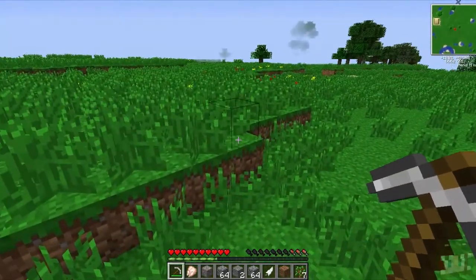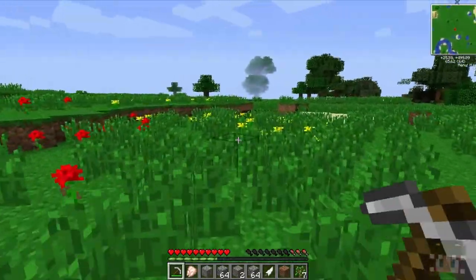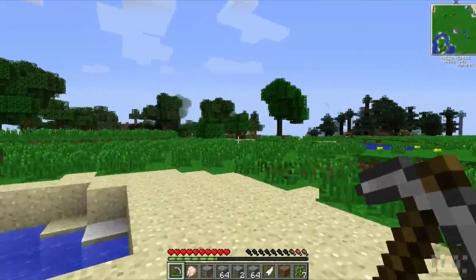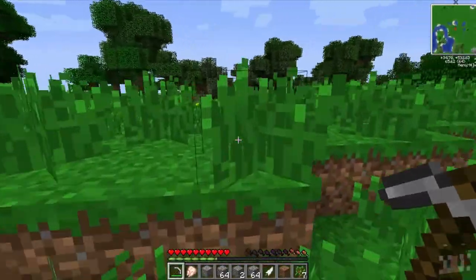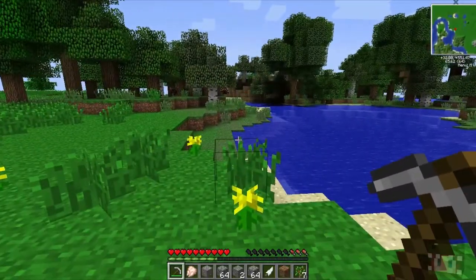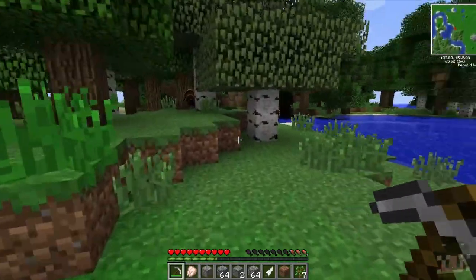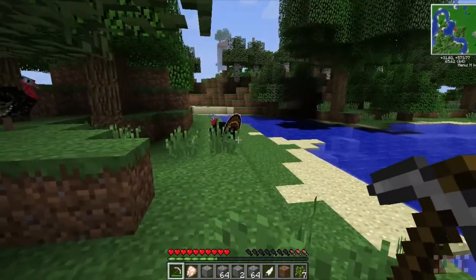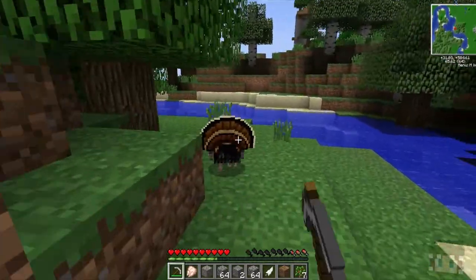Why are the footsteps weird when I'm walking over grass? It sounds like it's soggy. Maybe it rained. I need to smelt a tiny bit of copper — have we got any more coal? We've got wood, logs. We don't have any more coal but we've got wood though. I used it all up for torches.